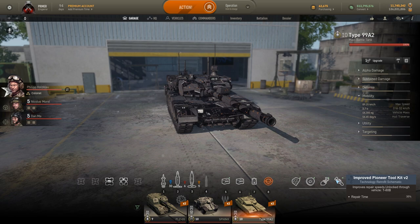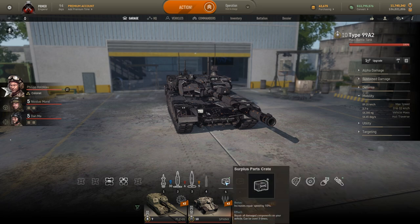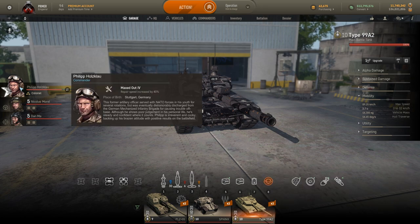For the Type 99A2 setup you want to have an improved Pioneer tool kit to help speed up repairs, improved filter systems for increased mobility, reinforced wheels so the tank cannot be immobilized with a single hit to the tracks, and an improved gun breech for increased DPM. For consumables, two large repair kits — and yes their bonuses do not stack anymore but it's very helpful to have two of them — and synthetic oil for increased mobility. I also like having Phillip as a commander for his main skill which increases repair speed.